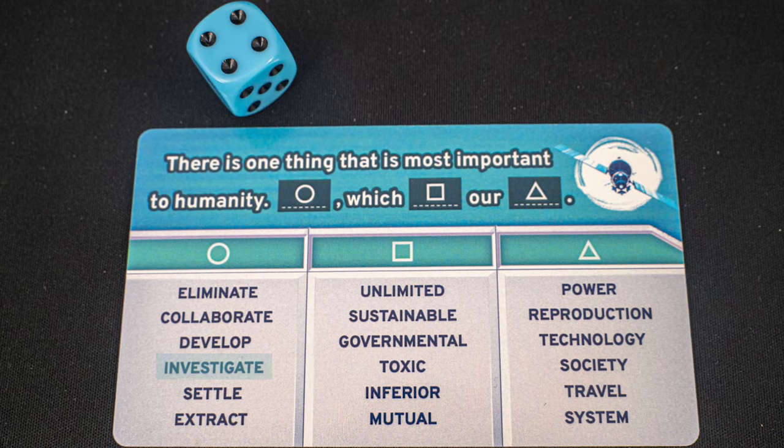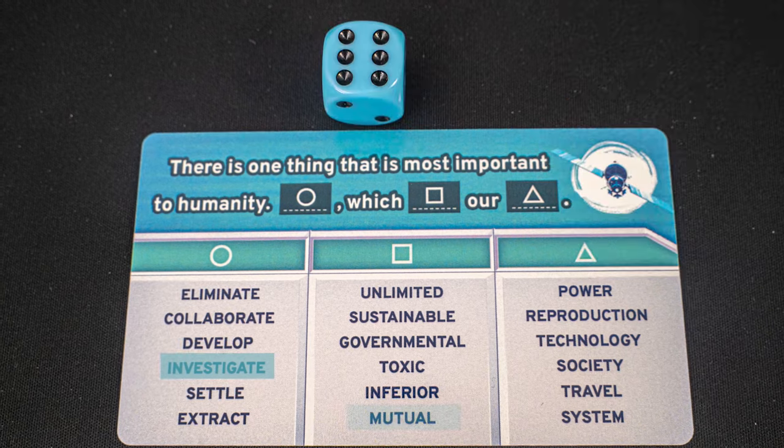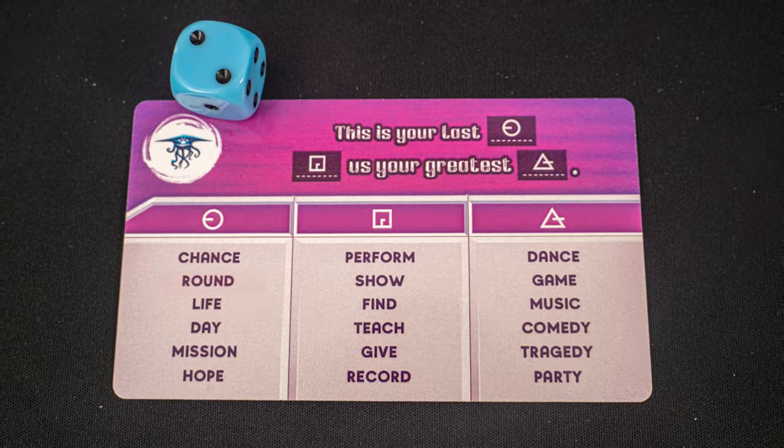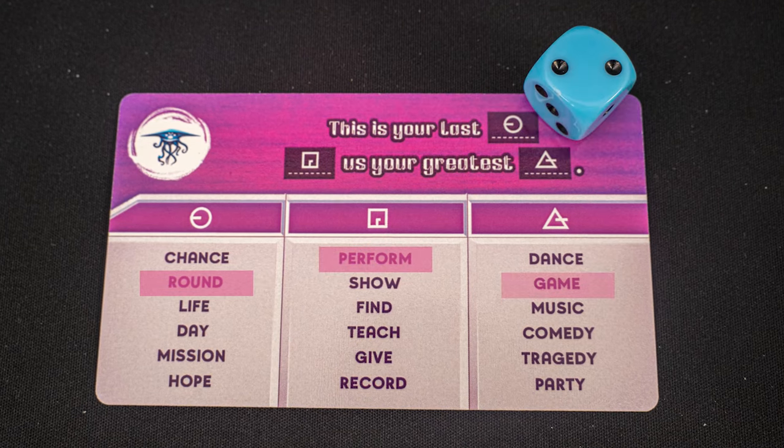Each message card will show three columns of six words. You're trying to communicate one word from each of these three columns. The scientists will, without letting the alien see, randomly select three words by rolling a die. So in this example, after rolling the dice three times, their clue words are investigate, mutual, and reproduction.